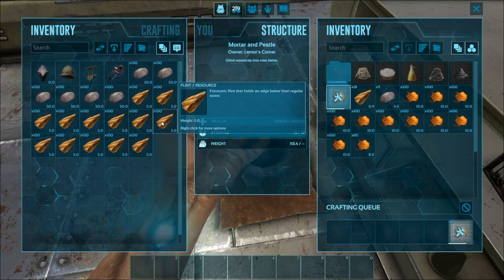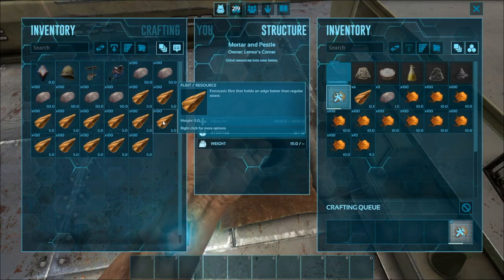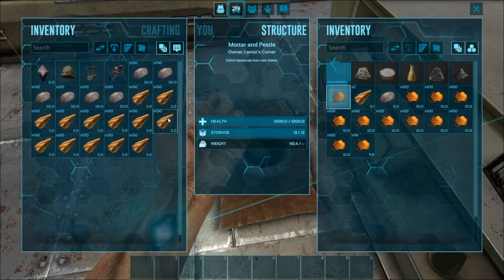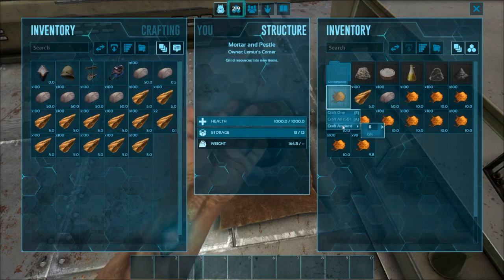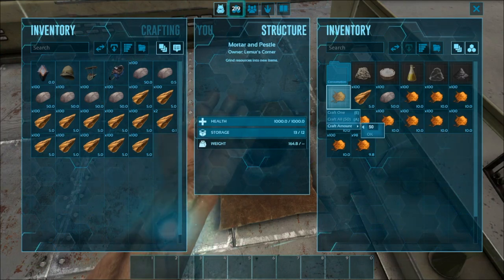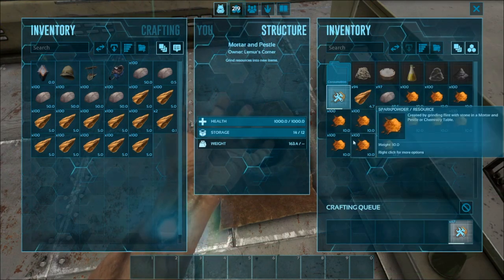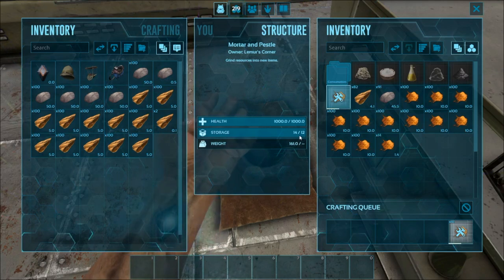There's also a second method I'll show you. I'm going to go ahead and craft one more - should have been 99. Because it's not technically over the limit I can grab a stack of stone and flint and craft an amount. I'll do 49 since my flint is a little short - it's going to be one short again but it's going to put it over and you guys can see our storage is slowly slowly increasing. So I'm going to jump out of here while this finishes and we'll talk about the second part.